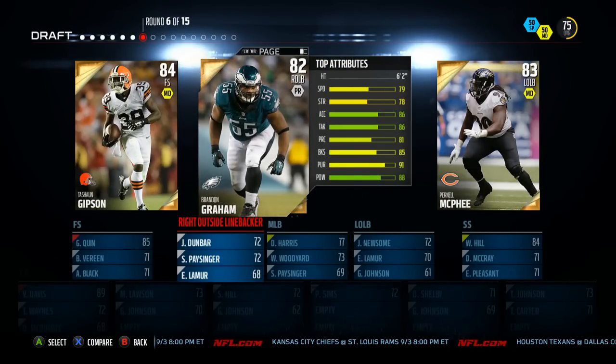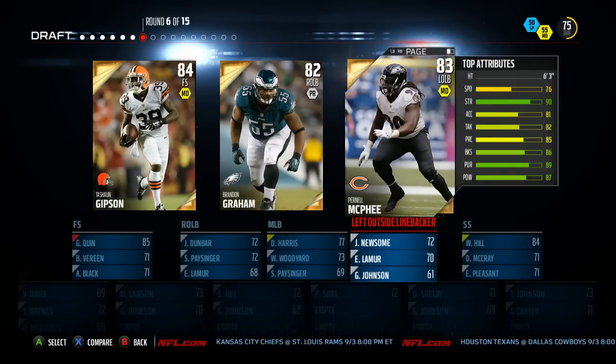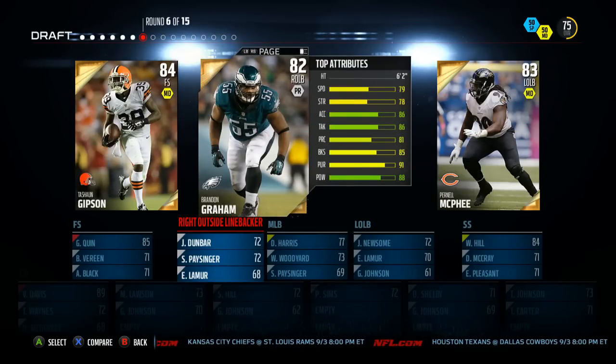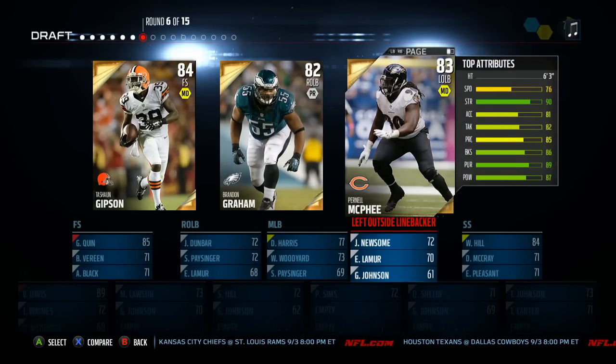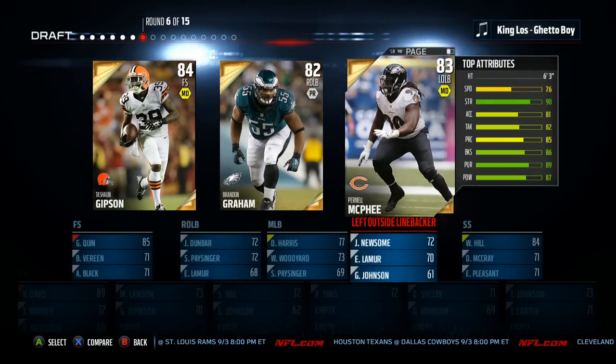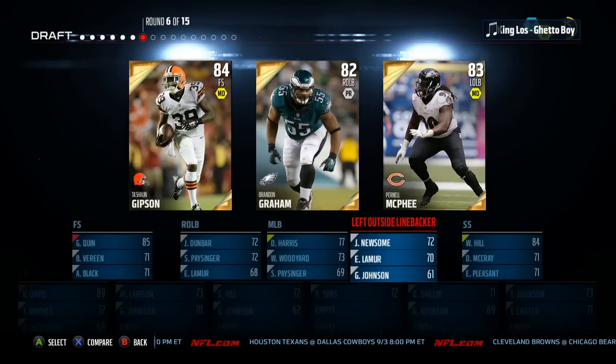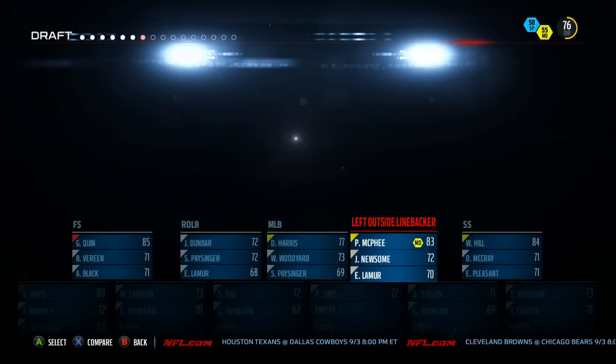We'll do David Harris here, middle linebacker. I'd like to upload some Madden every now and again — let me know if you want more Madden. Brandon Graham, we have a free safety — we're getting a lot of defensive players. Who's faster? They're pretty much the same, who has better zone coverage? They're both left outside linebackers. I'll go with Pernell McFee, he's got that 90 strength — that sounds good to me.